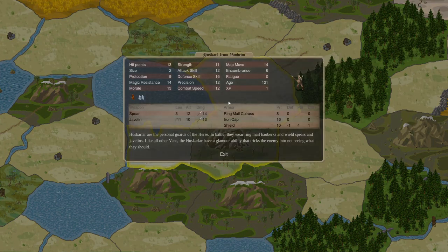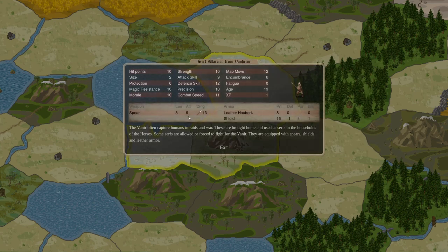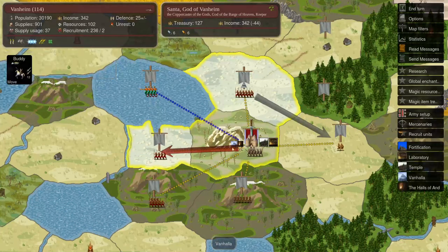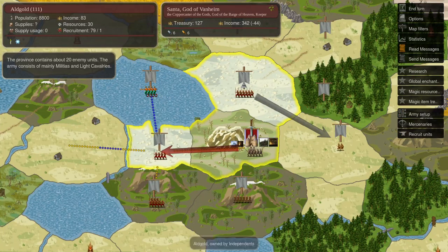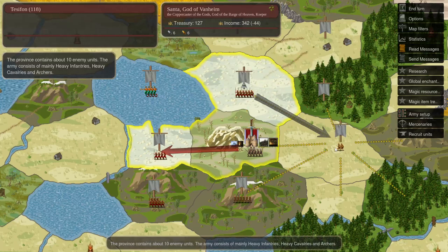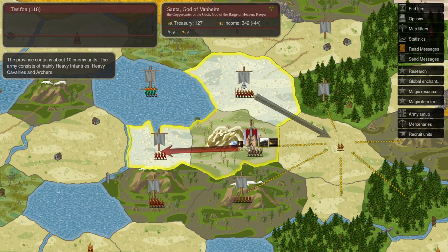We've got a pack of Husker rolls. We've got some of our Surf Warriors. We've got our Prophet Buddy, and he's going to go ahead and move in here to Altgul. And we're going to go ahead and move our Scout down here to Tessavon.